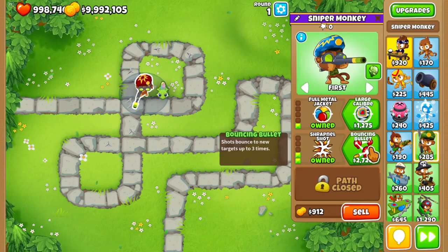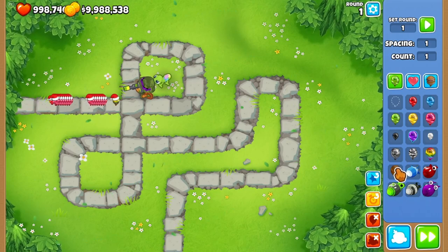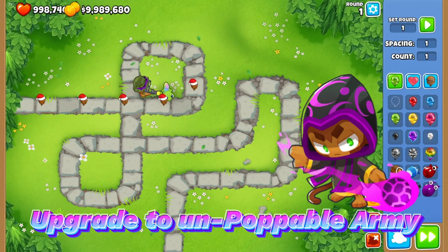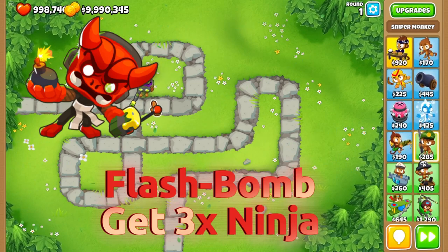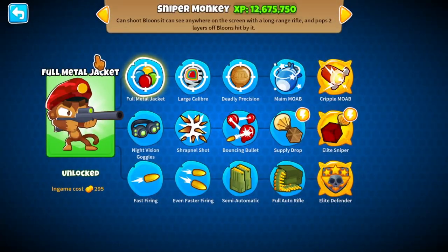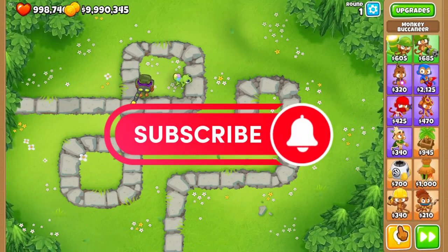My favorite setup for camo leads and camo ceramics is the wizard monkey with a 0-2-3 upgrade for the undead popping army, or the ninja monkey flash bomb with a 2-0-3 upgrade. I hope this video helped. Until next time, make sure you smash that subscribe button — we're almost to 1000 followers. Paddle Thumbs out.